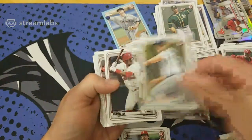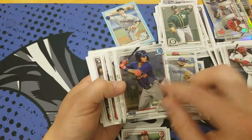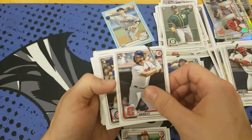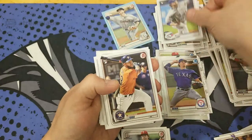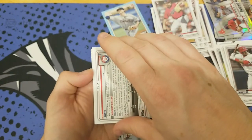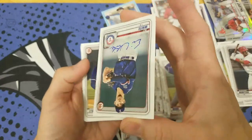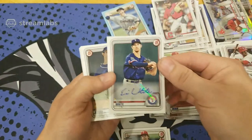Some more prospects and some Chrome. He's in here a lot — Christian. Back to the rookies here. I saw Bo Bichette in the back. We might have our first autograph here — whoever has the Rangers, you already saw his name. I think we got our first auto — it's not numbered, but that's our first auto of the break.